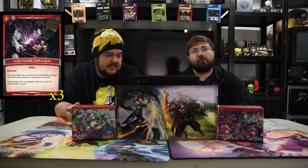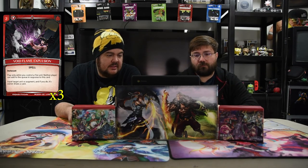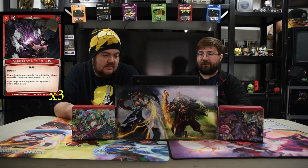And next is the Void Flame Expulsion, which is two for an Instacast spell. Play only while you control a fire unit, and either player can add to the queue in response to this card. Expel target unit or augment, and if you do, its owner draws a card. So you get to just free kill a dude and nobody can do anything about it. Just get out of here — it's kind of what it's for. You draw a card, I don't care.